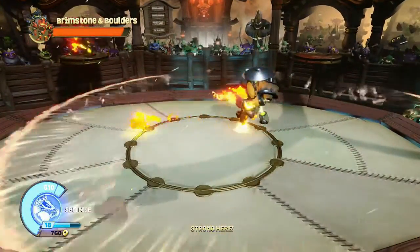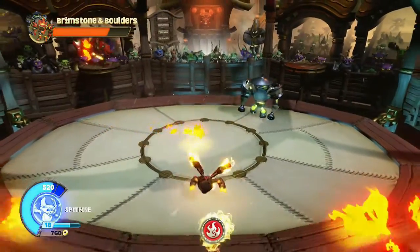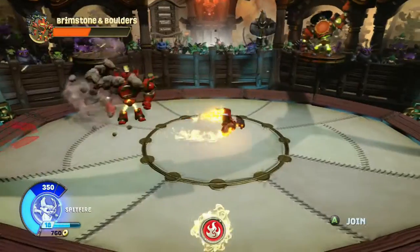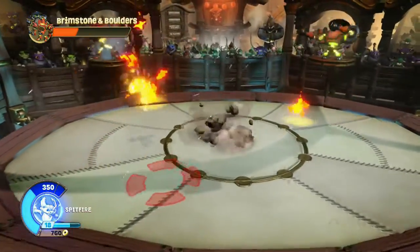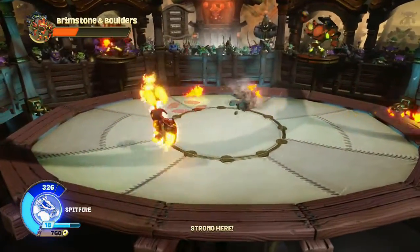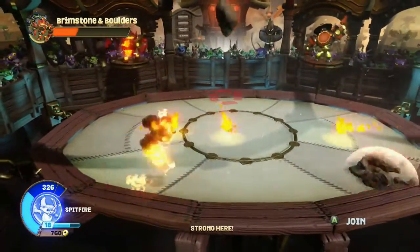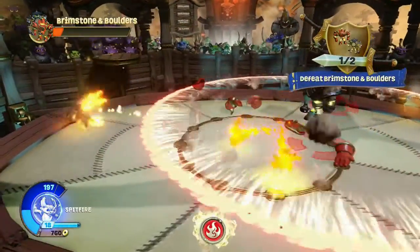Spitfire's basic attack is called Butane Brawling. By pressing the X button, it's just a punch — does about 63 damage. Not too bad. You don't just want to hit the button once though; you want to hit it over and over. At the end of the combo, you'll see a little spinning attack — that's his combo finisher called Intensified Fury. Once you have that upgrade, his final attack has him spin and hit the enemy a couple more times. It's a nice finisher to the melee attack and does a good amount of damage.